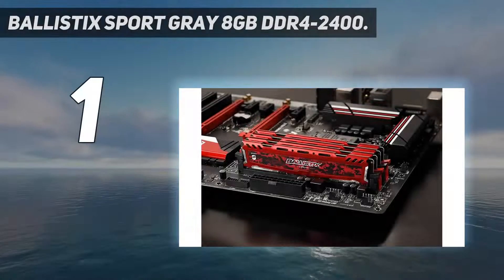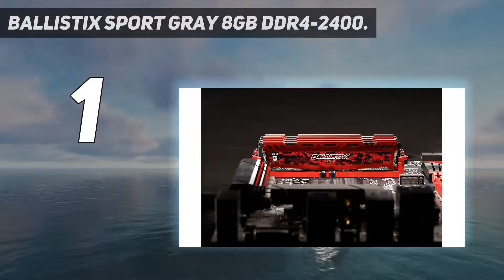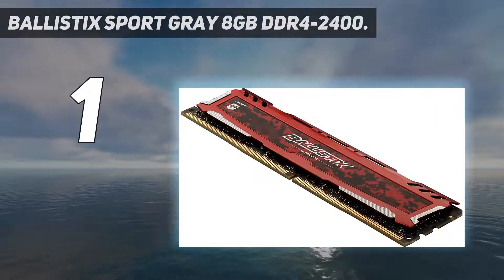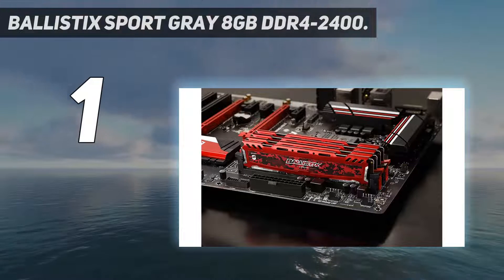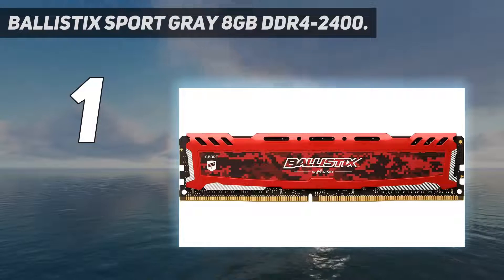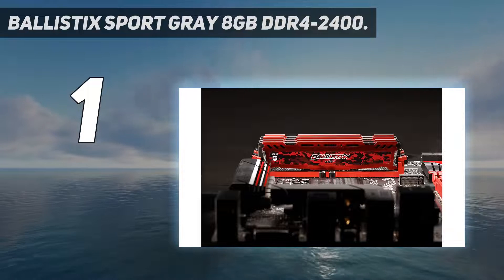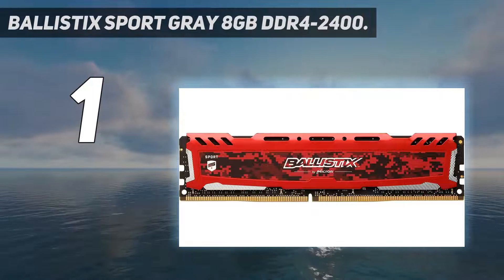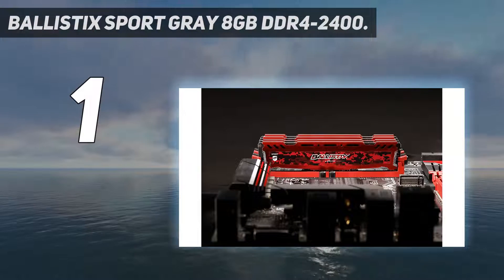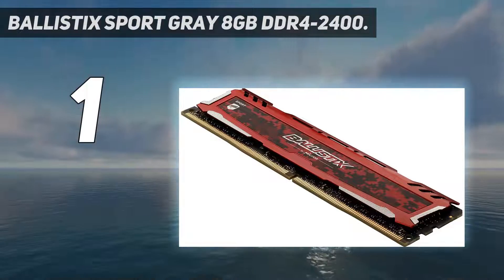And number 1: Ballistic Sport Grey 8GB DDR4-2400. This is a great RAM to start with on a budget, especially if you're building a PC for the first time. This will manage the minimum specifications for games from 2012 onwards, and while most modern games are okay with 4GB of RAM, you're probably better off starting out with 8GB to avoid having to replace it too soon. It's also compatible with the Intel XMP 2.0 standard, which means if you felt daring, you could try and overclock the memory bandwidth speed.